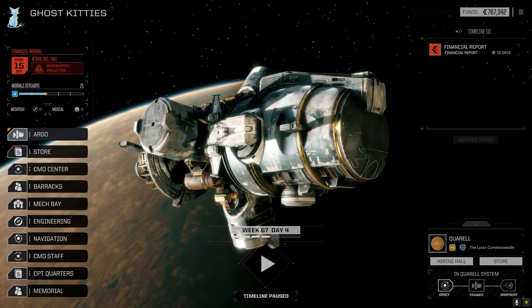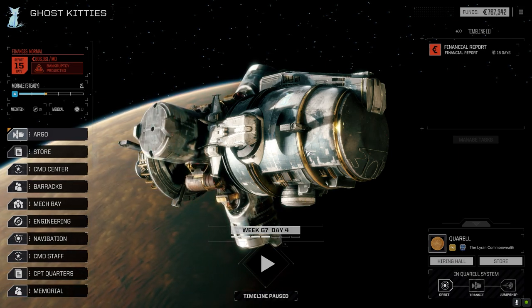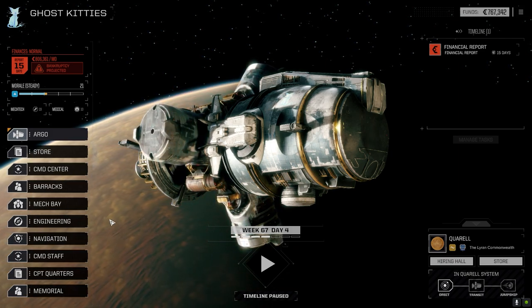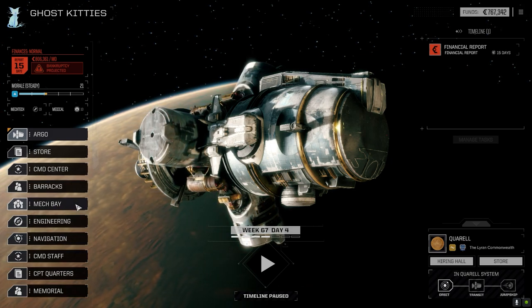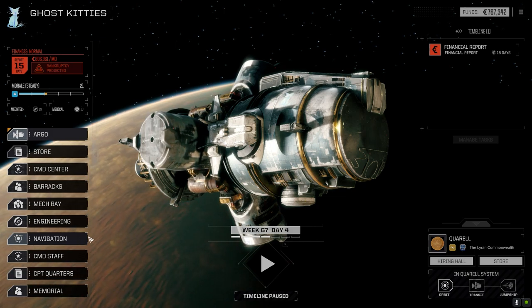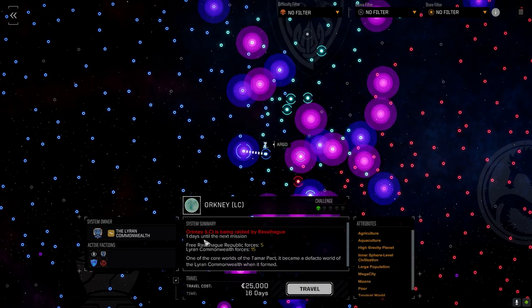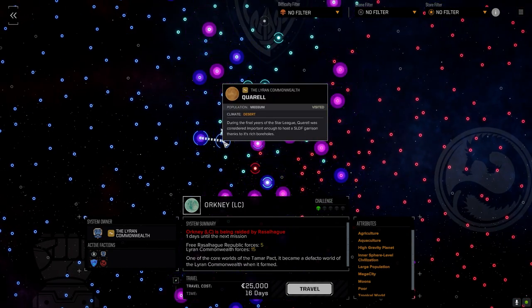Hey everybody, welcome back to the channel and another episode of Inheritance. We've jumped systems — I was jumping into a system I thought had a battle going on, but apparently we missed out on it just before we got here. If you go to navigation, it says right here when the fighting starts and if fighting is underway. It was one day to the next mission, so I should have been paying more attention.